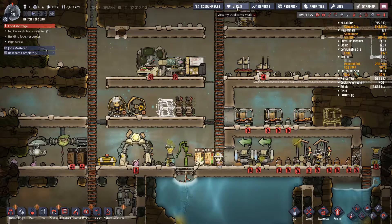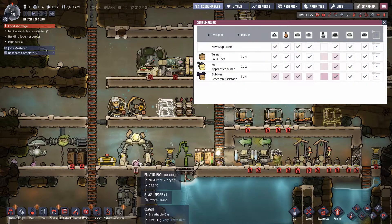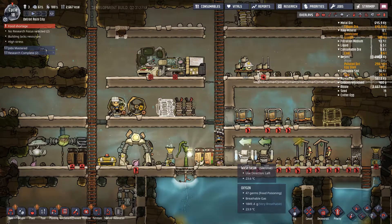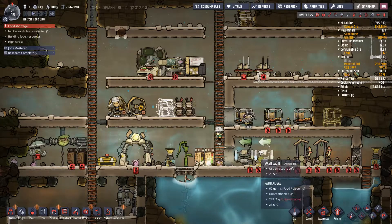Consumables — we've got a few things on the board. There's a fungal spore but they can't eat that anyway. Jean is just absolutely loving the massage table.